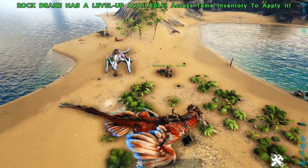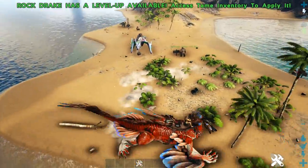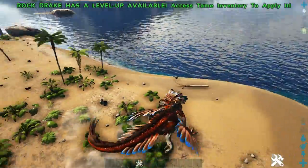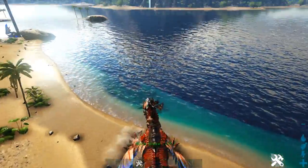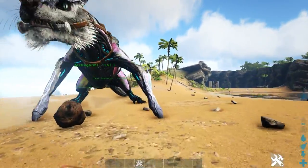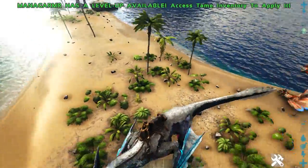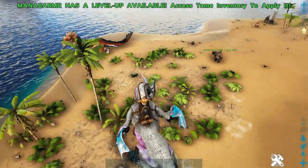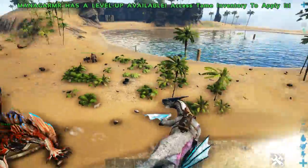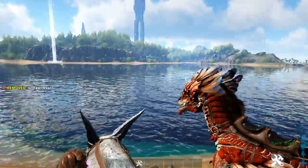Next we'll see who can turn around better. This is the Rock Drake walking, this is the Rock Drake running. The Rock Drake's turning circle is really bad. Let's see the Managama now — I reckon he'll be better. Yeah, it's definitely better when he's walking, and when he's sprinting I'd say it's still better. So the Managama is better for turning around, which makes him more mobile.